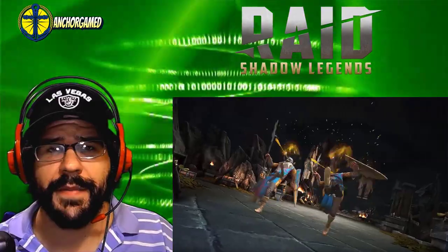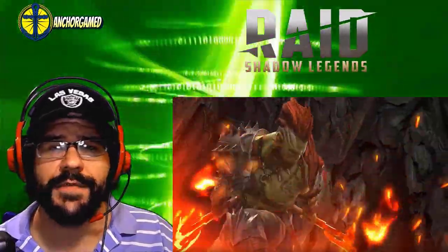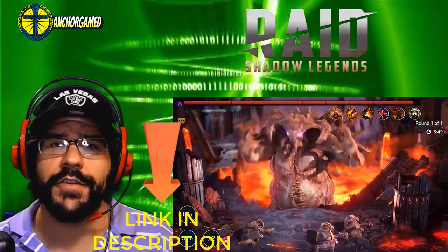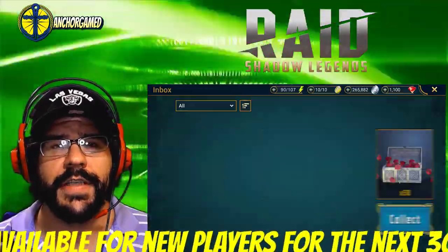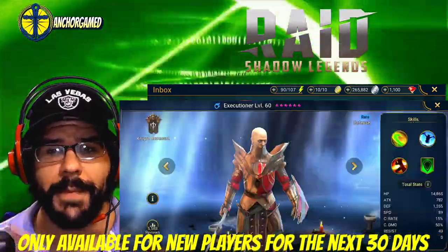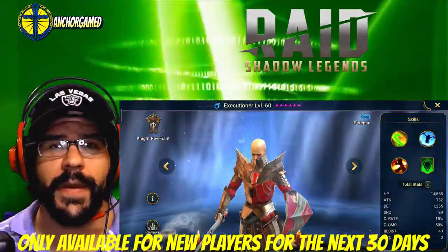This video is sponsored by Raychata Legends. It is a free massive turn-based dark fantasy RPG. To try this game out, go to the video description and click on the special links. You'll receive 50 gems, 1 energy refill, 100,000 silver, and 1 free champion — Executioner. All your treasure is waiting for you right over here.